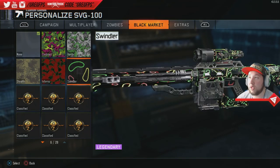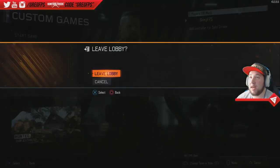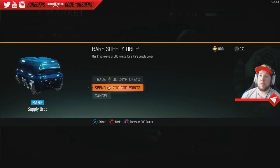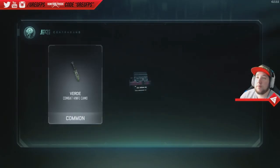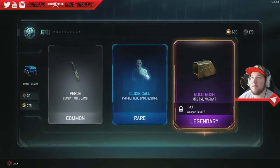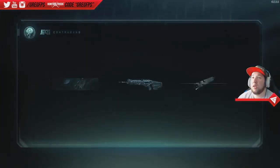It moves! That's really cool, not bad at all. Let's continue — we have four more to open with the CoD points. Gold Rush MR6 FMJ variant — okay, come on baby, give me something good here.